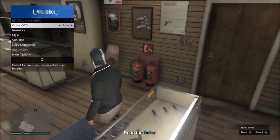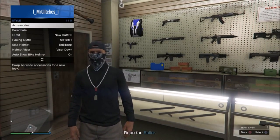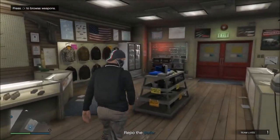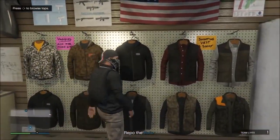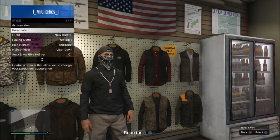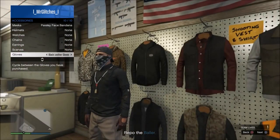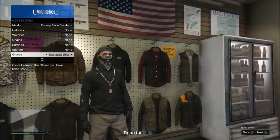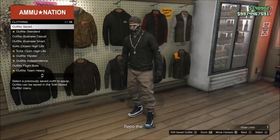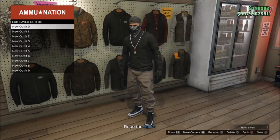Once you've done that, open the interaction menu and apply the black parachute. Once you've done that, it's now ready to save and it is your outfit forever. That is pretty much it guys. If you did enjoy the video and you like the outfit, make sure you smash a like on this video, and if you want to see more videos like this, don't hesitate to subscribe to my channel for more GTA 5 online glitches. Until next time guys, thanks for watching.